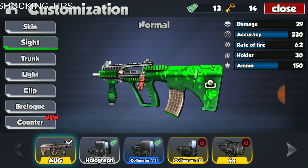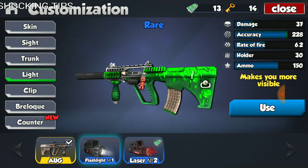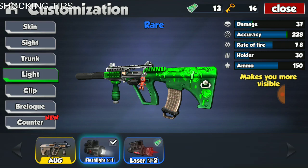With that being said, once the modifications are added — I don't have a sight yet, so it's not technically fully modified, but anything that affects stats is completely boosted. The modifications I have are the silencer number three, the flashlight, and the speed mag or fast clip. The stats with those modifications are 37 damage, 228 accuracy, 7.8 fire rate, holder of 30 rounds, and total ammo of 150. The damage is greatly boosted by the modifications. Accuracy did not get lowered much at all — it only came down by two, from 230 to 228, which is absolutely amazing. Fire rate went up about two points to 7.8 — still not the quickest assault weapon, but better nonetheless.